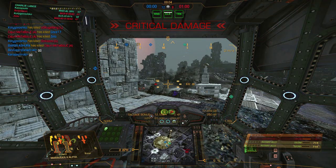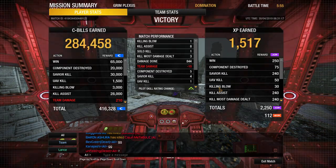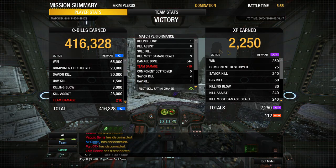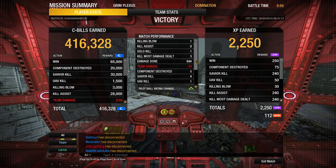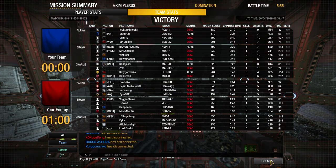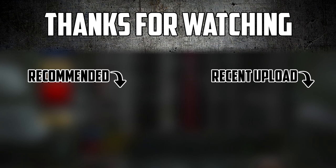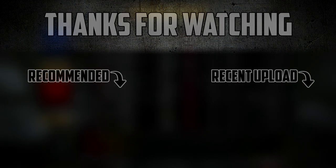Excellent — we managed to do some DAKA and get some damage done. I think maybe I could lose half a ton of Rotary ammo and get half a ton more of LB ammo and it'll be a bit more equal, but overall things worked out. Final results: 416,000 C-bills with a killing blow, 8 assists, solo kill, 3 kill most damage done, and just about 850 damage. That is going to be it for the Marauder 2 hero — thanks for watching and good hunting out there.